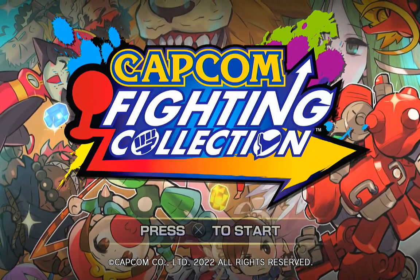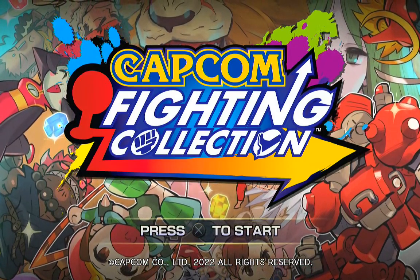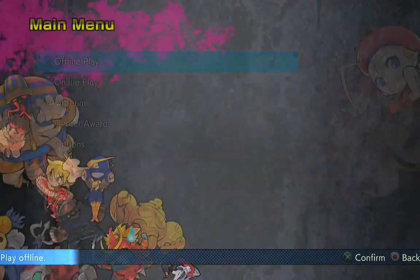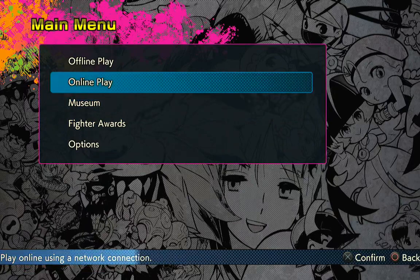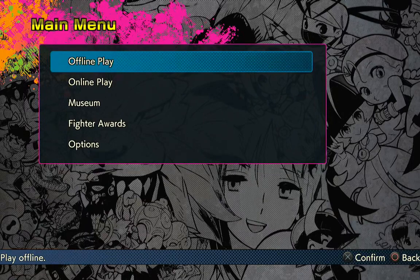This is Capcom Fighting Collection on the PlayStation 4, generously provided by the Maryland Library System. Normally I record PlayStation 4 footage natively onto that console, but I'm playing fighting games so you're going to be playing at 60 frames a second, which means I got this game hooked up to my generic HDMI splitter. Video game footage is being captured at 60 frames a second on my laptop, with my headset recording the audio on my laptop instead of the PlayStation 4 controller. I'm able to play on my TV with much less input lag than there would be on the laptop, because this Vivitar HDMI dongle I'm recording with has a lot of input lag.